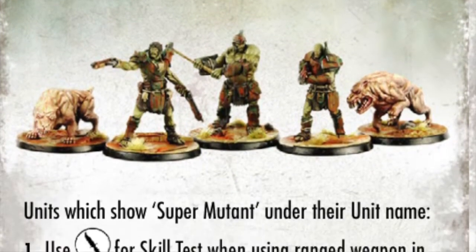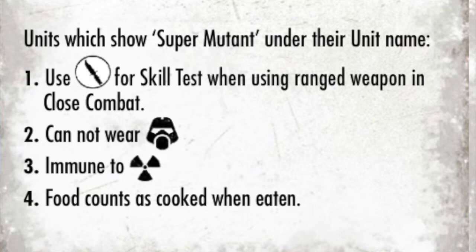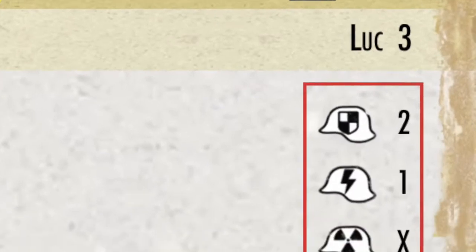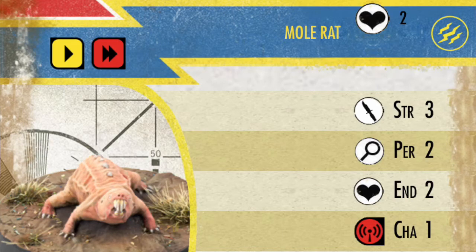First and foremost, Super Mutants are immune to any and all radiation. So the last thing you want to do is bring a gamma gun to a mutant fight. This makes them nearly invincible when dealing with vermin-like creatures such as rad roaches and mole rats. It also means they can wade into any areas with radioactive terrain — like barrels or special objective areas that deal radiation damage — and stop all that damage just because of the nature of being mutated creatures.